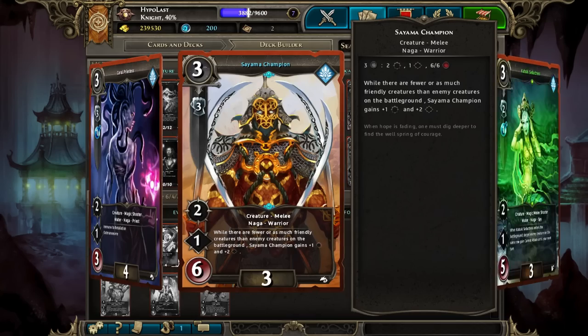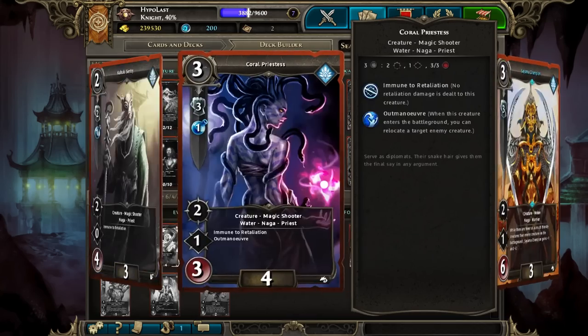Coral Priestess, Psyomic Champion, and Seductress make up our 3-drops. Coral Priestess isn't really a 3-drop though — we want to be using her later in the game once we have some board control. We want to move stuff either out of the way when it would eat our creatures for free, or move stuff into the way when we control the row really powerfully.